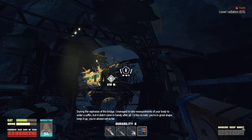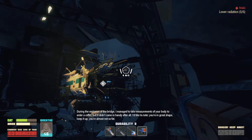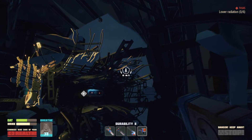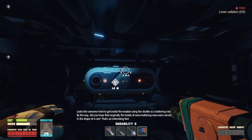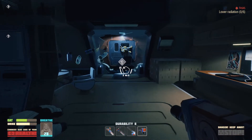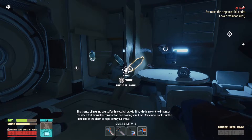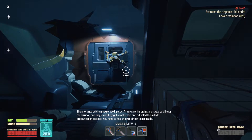During the explosion of the bridge, I managed to take measurements of your body to order a coffin, but it didn't come in handy after all. You're in great shape — keep it up, you're almost not so fat. Hope these antennas are spares and communications can work without them. Looks like someone tried to get inside the module using the shuttle as a battering ram. Did you know that originally the heads of some battering rams were carved in the shape of a ram? That's an interesting fact — ram-ram. The pilot entered the module, well, partly. At any rate, his brains are scattered all over the corridor, and they most likely got into the vent and activated the airlock pressurization protocol. You need to find another airlock to get inside.